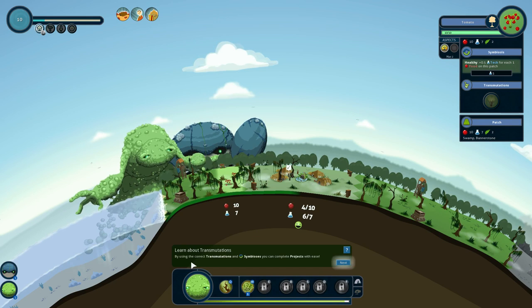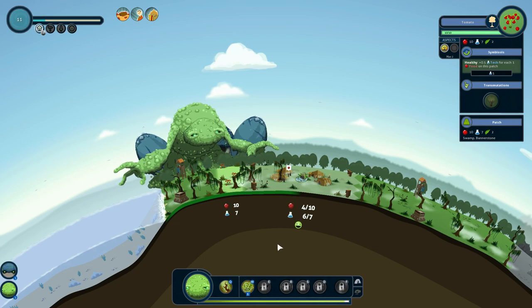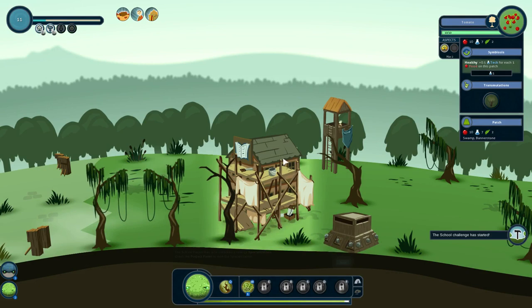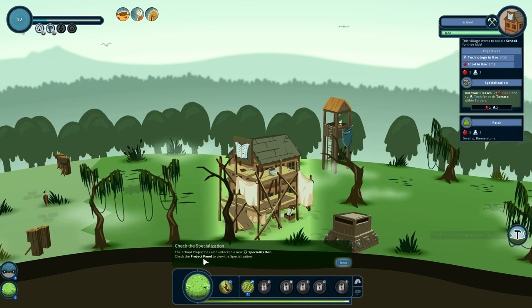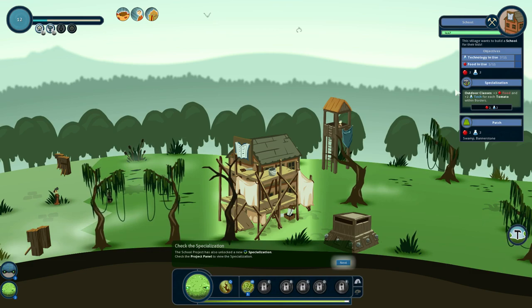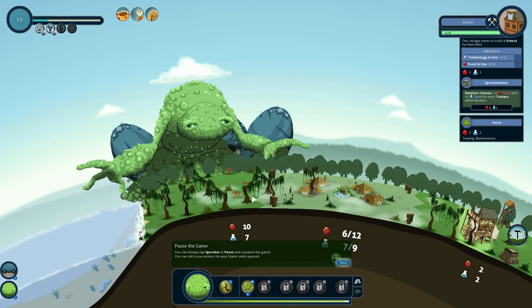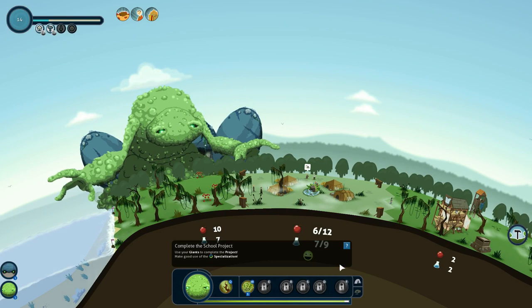By using the correct transmutations and symbioses, you can complete projects. Fascinating. The villagers demand this project be finished within a certain time — this project has a 15-minute timer. They want us to make a school, requiring 15 technology in use and 15 food, currently at 7 and 5. This is where they remind you that you can use Space to pause the game if you want to think things through, kind of like chess.